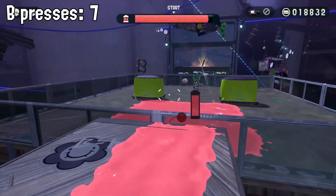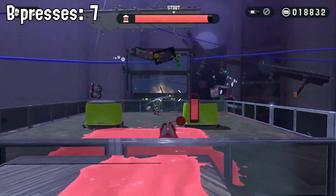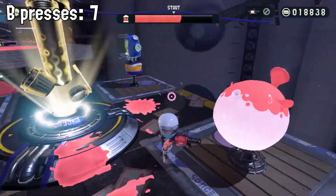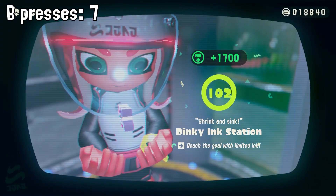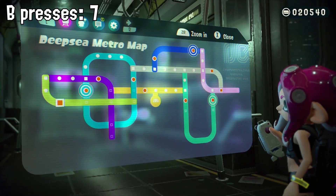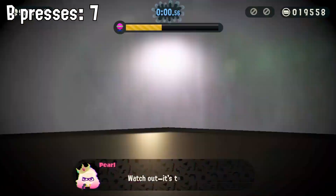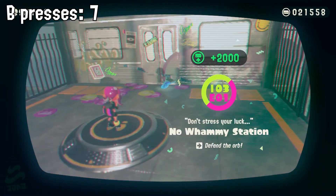So for this level, this one got a bit tricky — there was a little wall blocking our way, but with enough speed we can get over this no problem. And we get to the goal like this. Now for the next level, we don't do anything. We just use a cannon and try to protect the orb. And no B presses needed for this one.